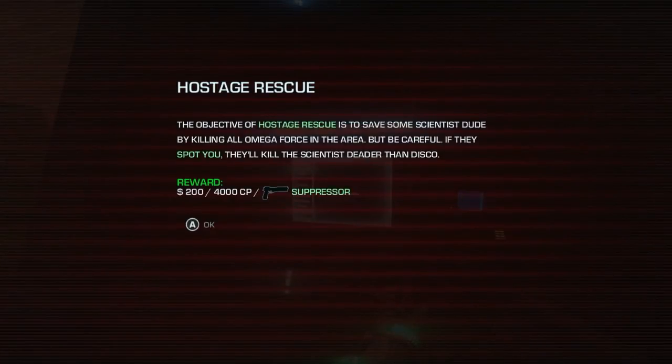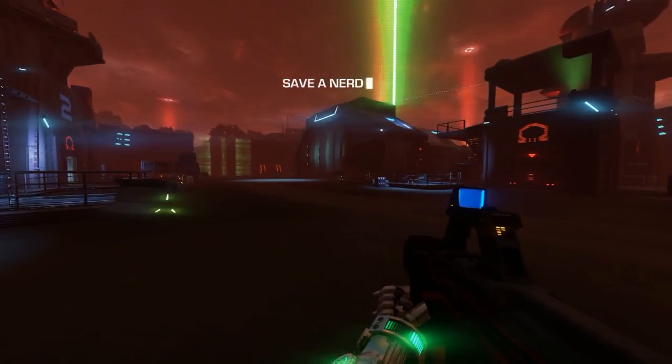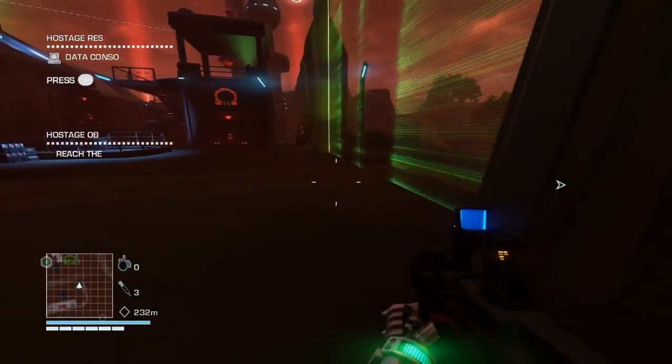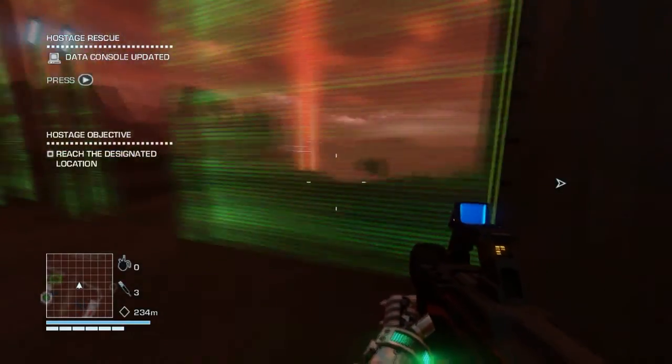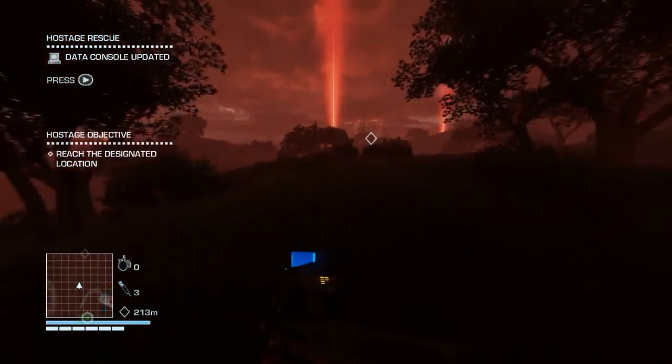Hostage rescue: the objective of a hostage rescue is to save some scientists by killing all the Megaforce in the area, but be careful — if they spot you, they'll kill the scientists. Better than disco reward: $200, 4,000 CP suppressor. Save a nerd — that's what they call the scientists, nerds. Let's go save a nerd.